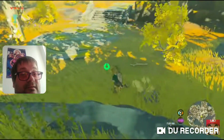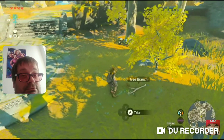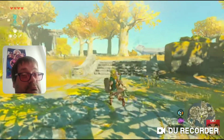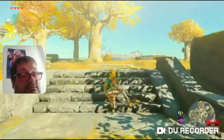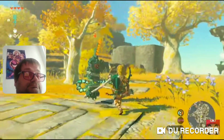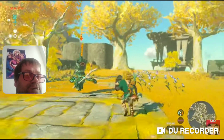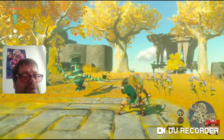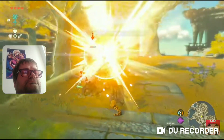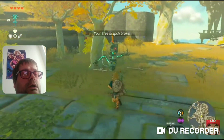And this is running on the Nintendo Switch. When you find something like this, you should pick it up — it might come in handy later. There's a brand new enemy called a Construct. We'll fight it using the branch we just picked up. The branch broke — not good.